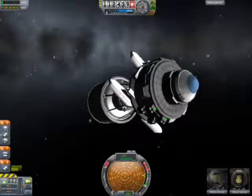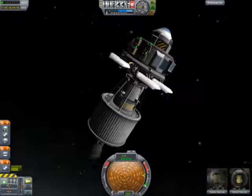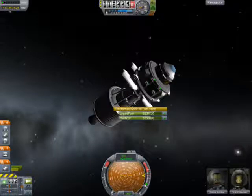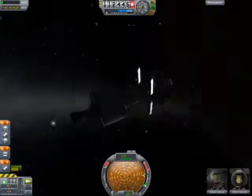Hello and welcome to another episode with Sundew. As you probably saw in the description, I have a manned rover — it's just a prototype. It seemed to work okay on Kerbin, so we'll see how it goes here. We're in orbit around Duna.